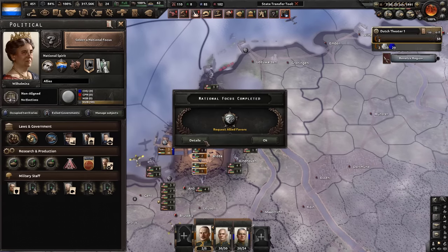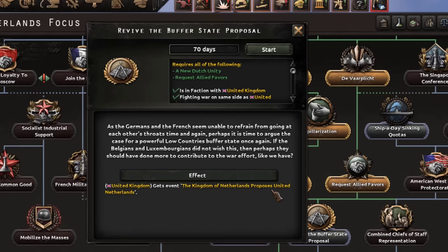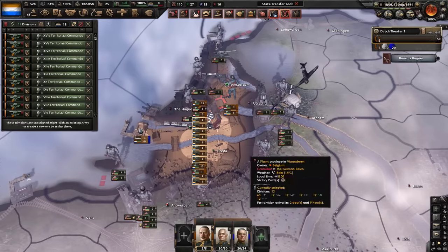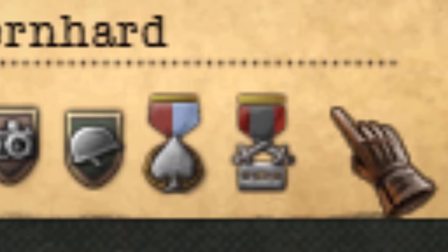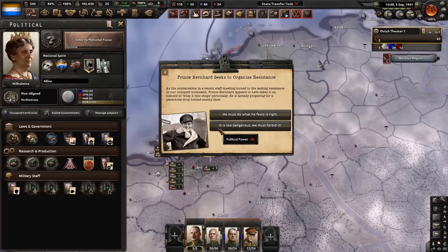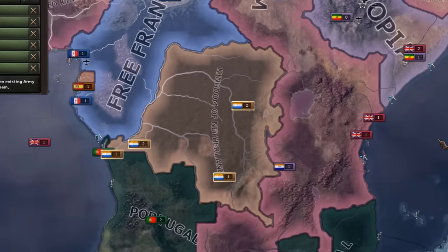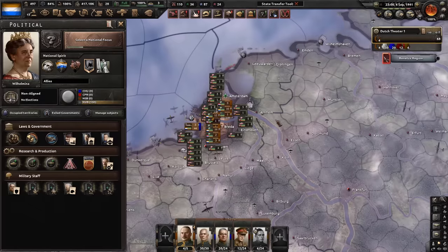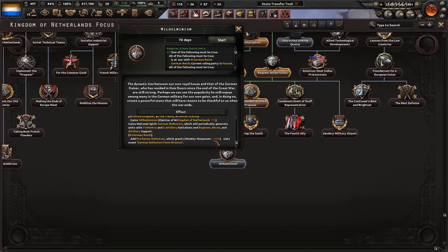This is where the overpoweredness of this focus tree comes in. We will just ask the United Kingdom to merge us with the Belgians and Luxembourg. Also, don't forget you can give a command to Prince Bernhard — he has a lot of things under his belt. We just got the whole Congo for free, all the Belgians, and all of their high command.